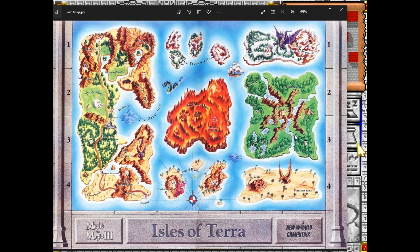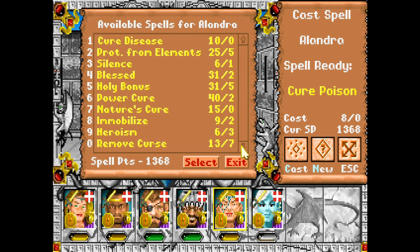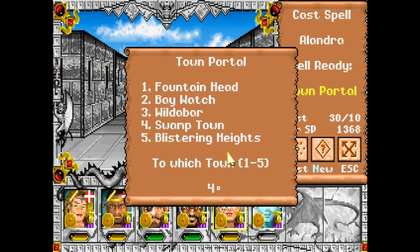My plan is to go back up to the Evermores and Minotaur Marsh and see if I can find the rest of those stone heads. I'll finish exploring the Swamp Island so I can come back and do the well down here in the Forsaken Sands. That's the plan for the rest of this episode. Let's do a Town Portal up to Swamptown.